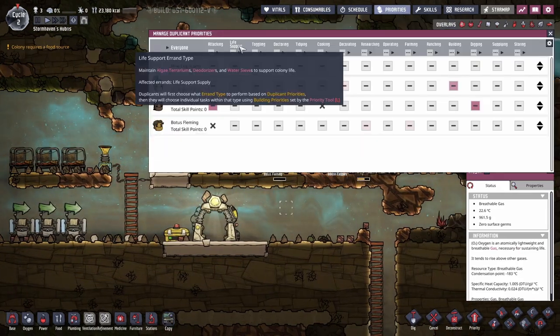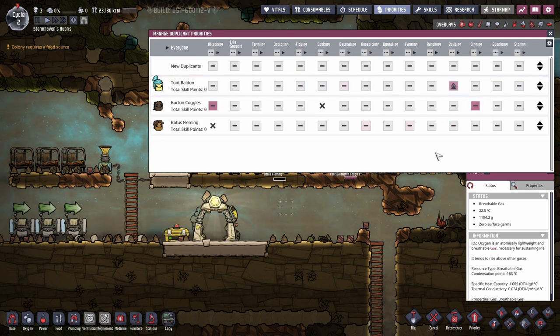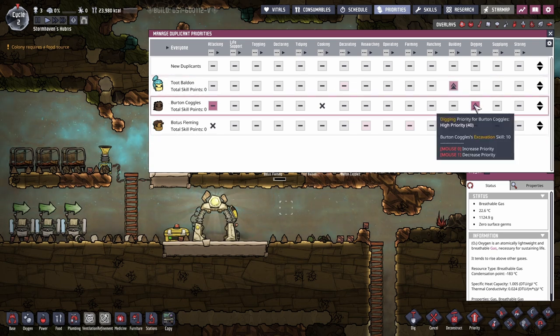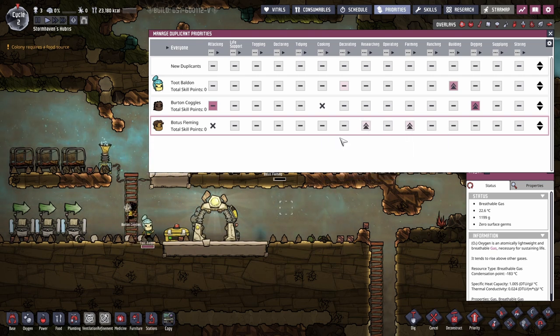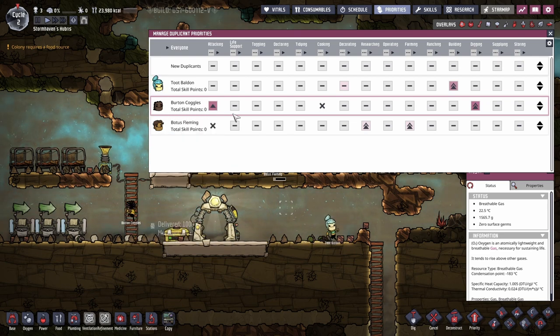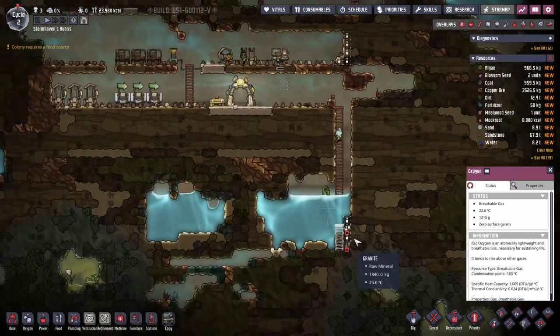Now that we've got the basics set up, I'm going to look at priorities. Toot here is good at building, so we're going to prioritize building. Burton is good at digging, so we're going to prioritize digging. Botus is our researcher and farmer, so we're going to prioritize both of those. We might as well prioritize attacking on Burton as well.